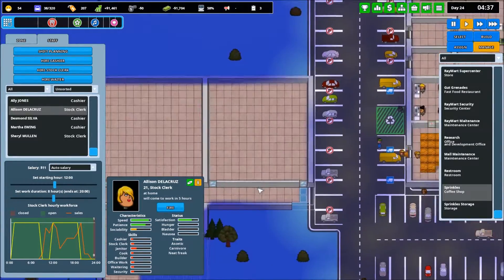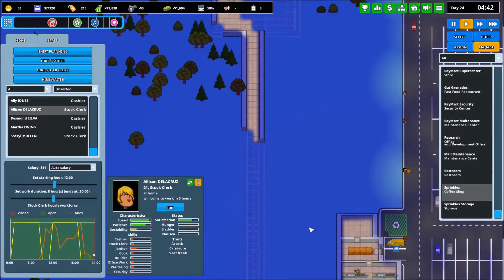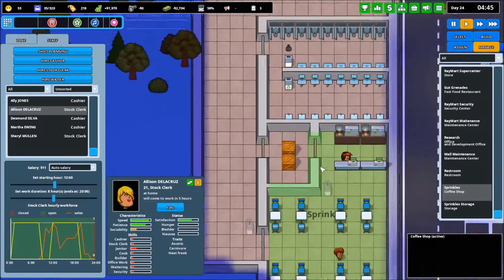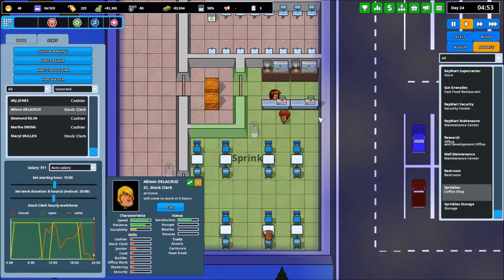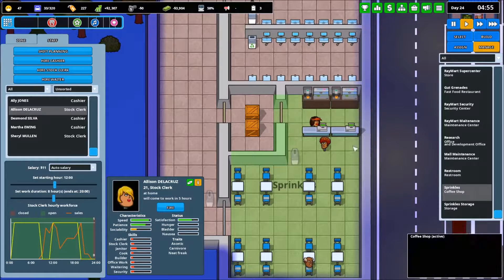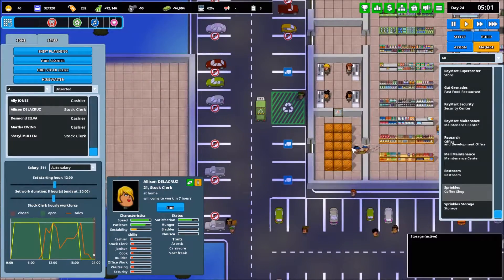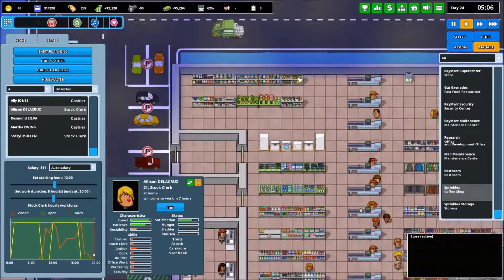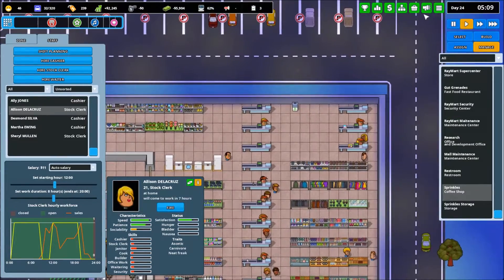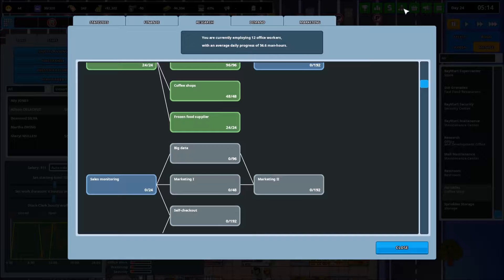Once we have the entire facility built, it's going to be built in such a fashion that we'll hopefully have one storage area, so stock clerks can just stock things to the different places from there. I'm not sure if I can use the same employees for multiple buildings — I sort of doubt that — but at least the facility will be contained so we won't have vans loading product across the whole map. Our products do seem to be staying on the shelves quite well now, so that's a good thing.